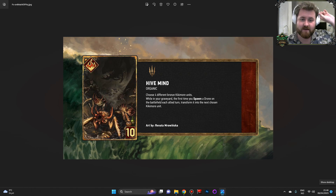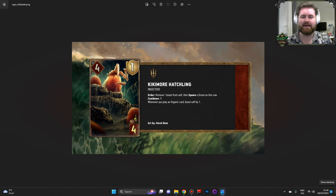We're jumping into the Legendary right away. Hive Mind. You know what? We're going to come back to this one, because I first want to look at Kikimor Hatchling. This is another very simple yet relatively involved card for its cost. It's a four provision card, four power, one armor. Order: Remove one boost from self, then spawn a drone on this row. Cooldown one. Whenever you play an Organic card, boost self by one. So this can be set up to also be ready to spawn a drone whenever you would need it, to trigger Acid Spit's Infusion and to trigger the Stalker.